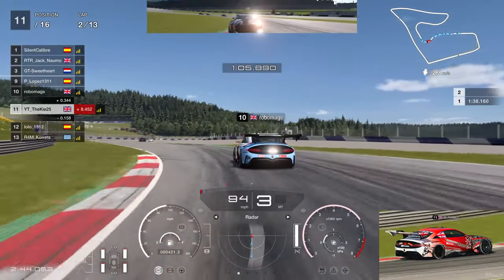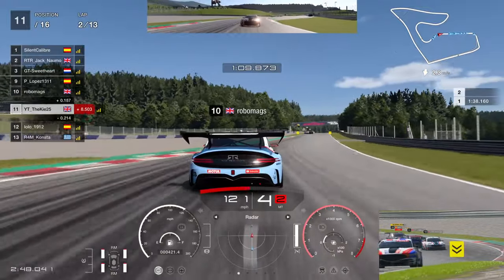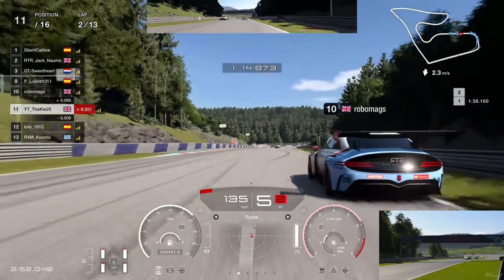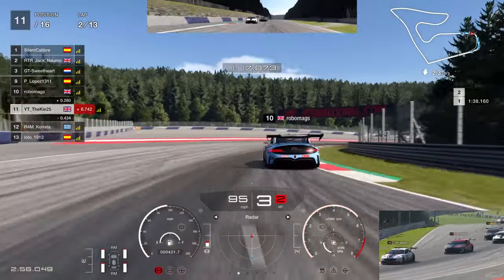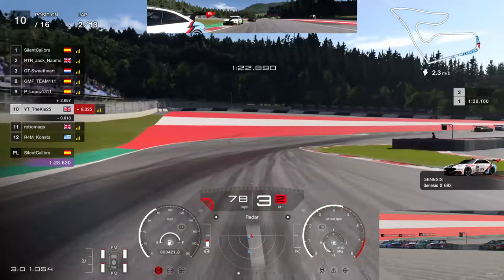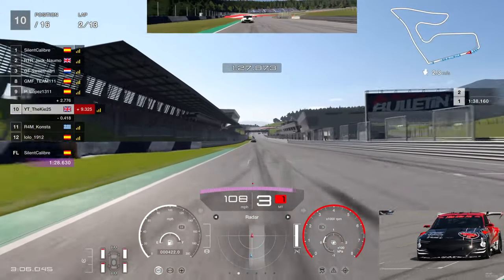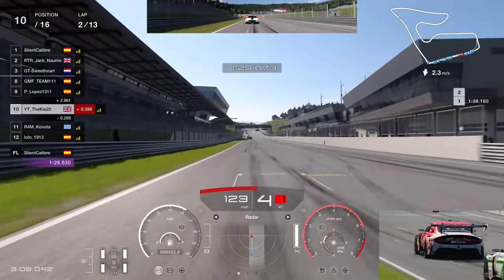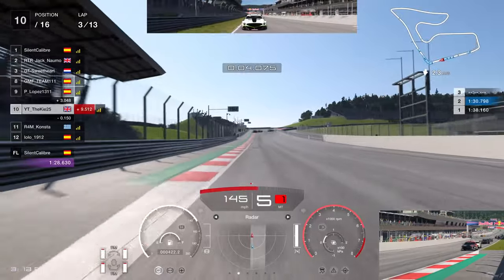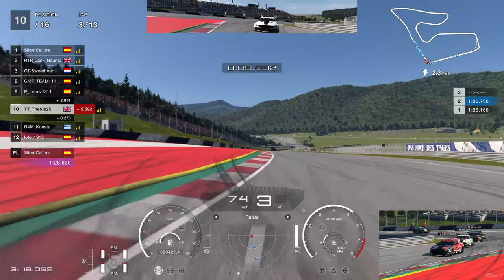A Spanish driver is right up behind us looking to get past. We get a good exit and P10 doesn't get the best exit, giving us a nice run with slipstream. We go to the right hand side of the track but he's already gone defensive. When it was live I thought that was questionable, but looking back it was perfectly acceptable defensive driving. He runs a bit wide into the corner and that gives us the position — up into P10.